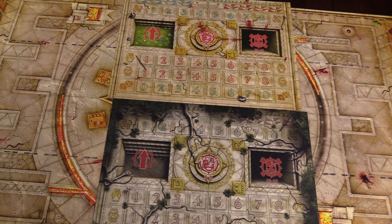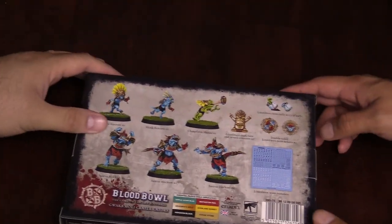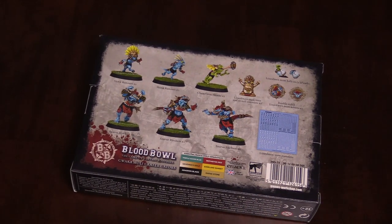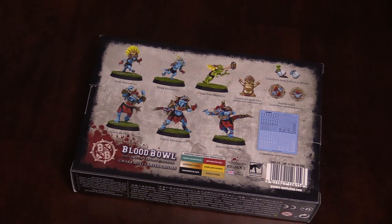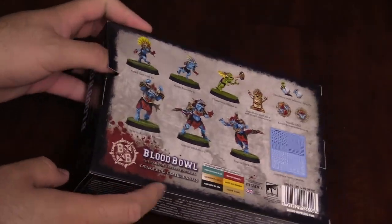Let's take a look at the miniatures next. Finally, we have the Blood Bowl Lizardman team. These are the Guacamole Crater Gators and you can see you get a mix of skinks and sauruses and a cool little re-roll counter. I love that it's the Slaan — it's like a little Slaan idol. Let's take a look.